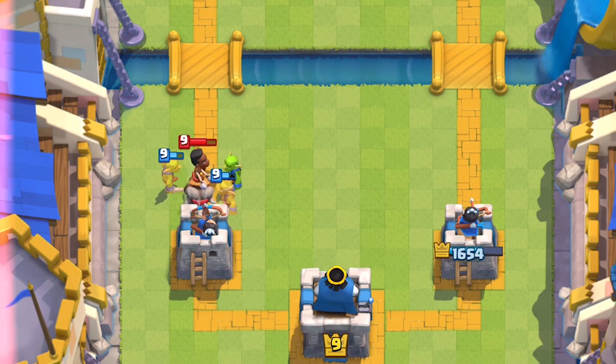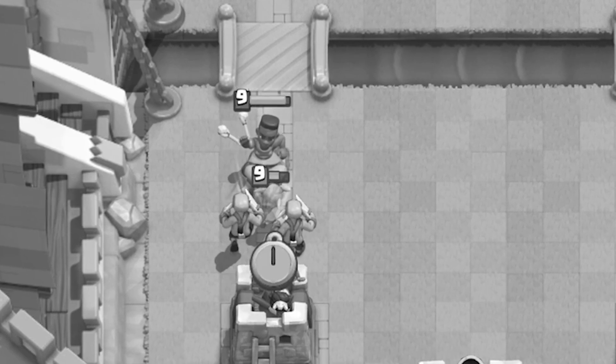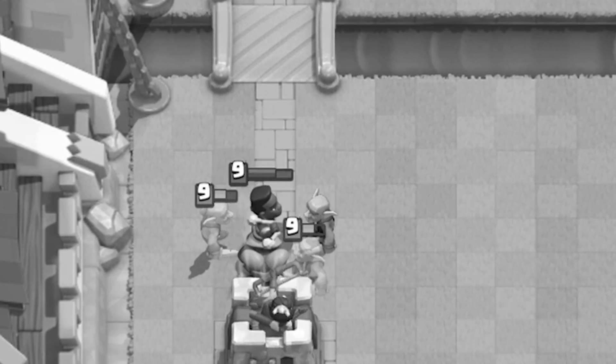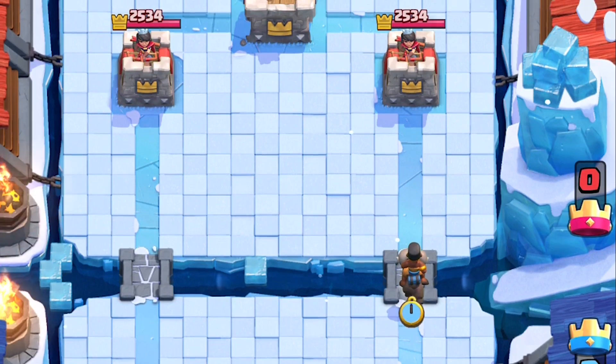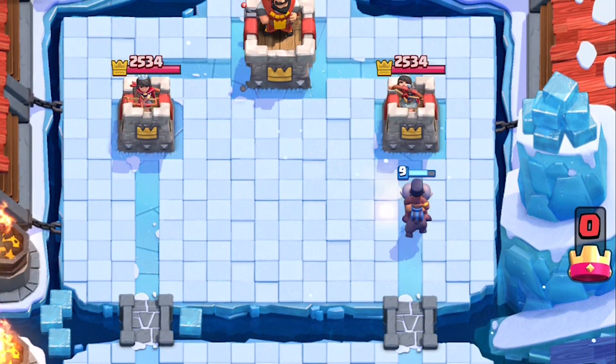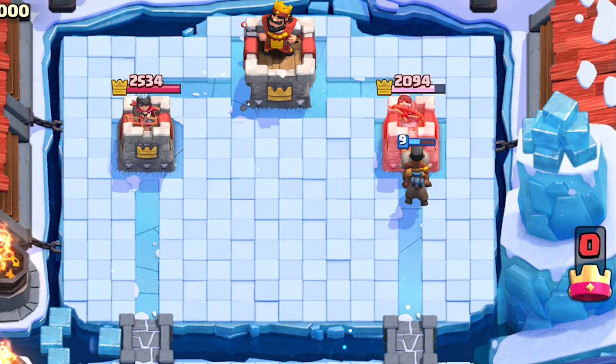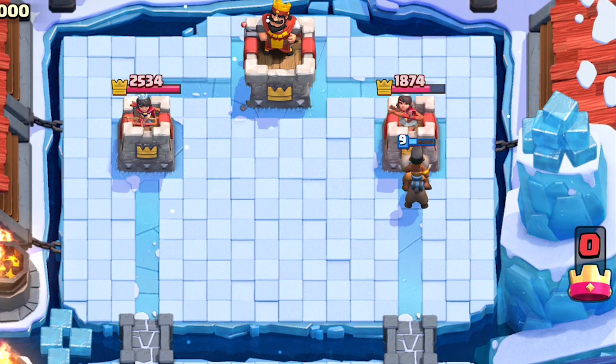She snares each unit in order of which unit is closer to her, but she will prioritize units that have not been snared yet. She has almost the same health as a Hog Rider, but she does cost one elixir more and has a charge. Without her charge, she actually doesn't move that fast. It's kind of a double-edged sword - I'll explain in a bit.